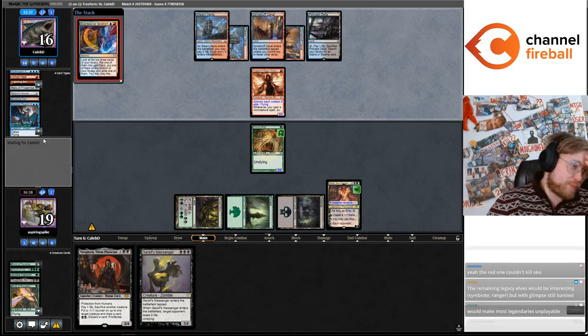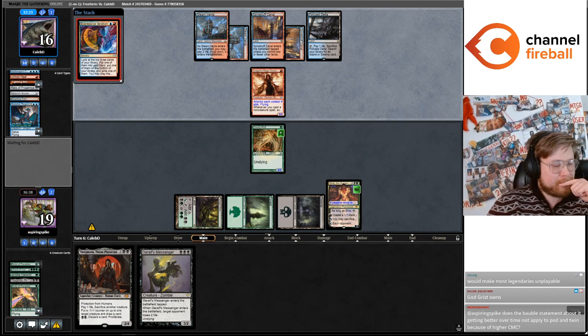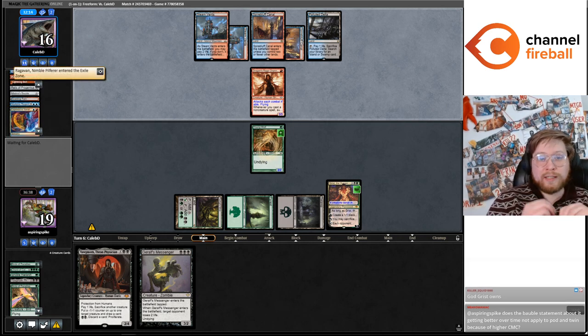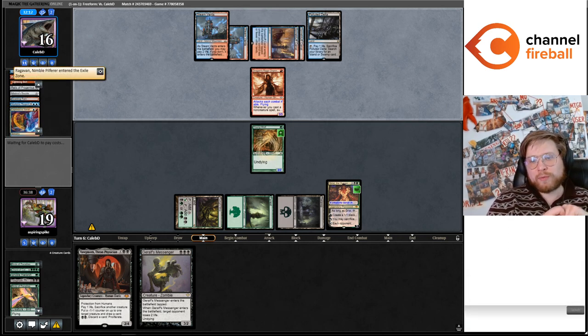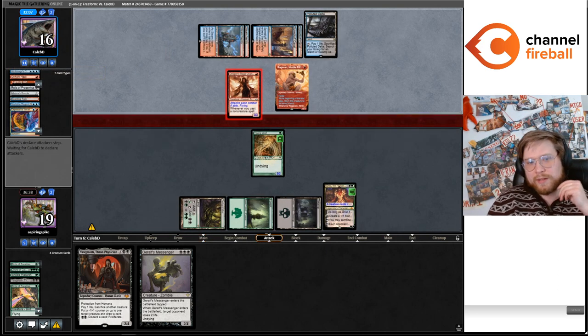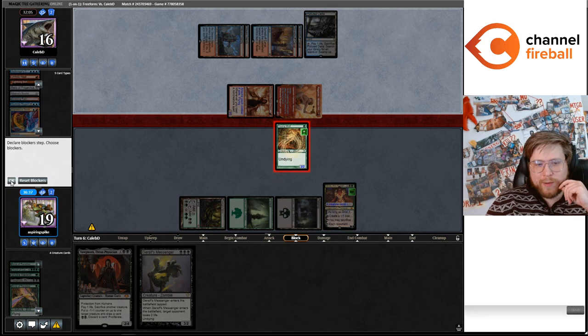The red one that couldn't kill Oko — it was ridiculous that Fry didn't kill Oko. I don't know why — it seems so obvious that Oko's plus two should have been a plus one, and Oko's plus one should have been a minus one. It still would have been a really strong card, but those changes seem very obviously way more balanced.